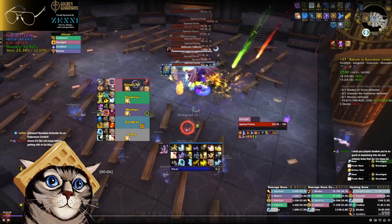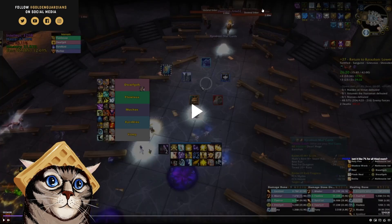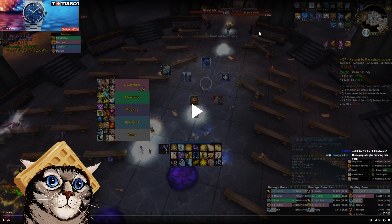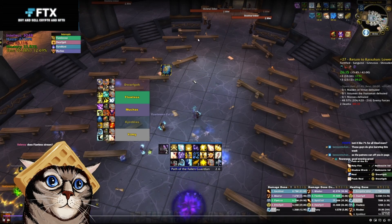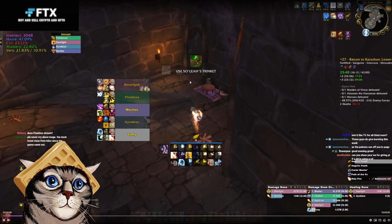We split the next pull into two. There are usher mobs that they've changed — they give more count, have less health, and there are fewer of them. These ushers are pretty good count now. The mechanic is you line of sight when they use flashlight, or look away — but it still does heavy AoE damage. We decided it wasn't worth it and used our dungeon portal to go back to the start.